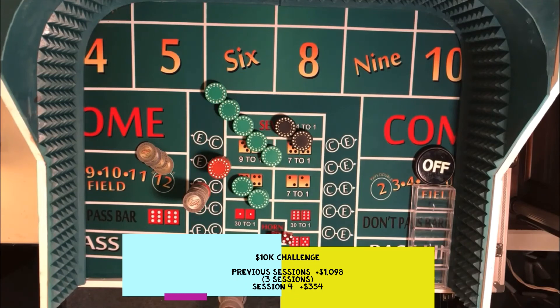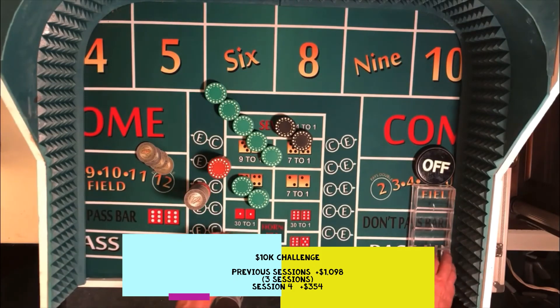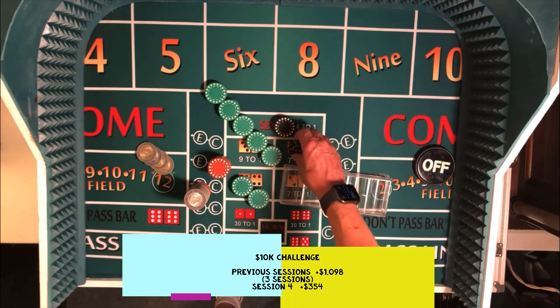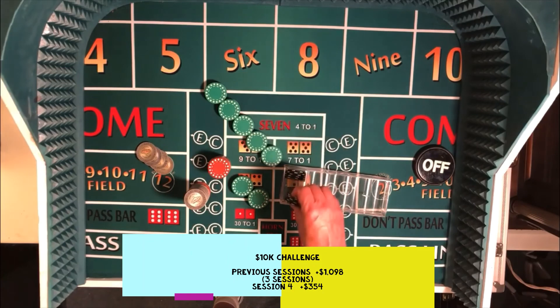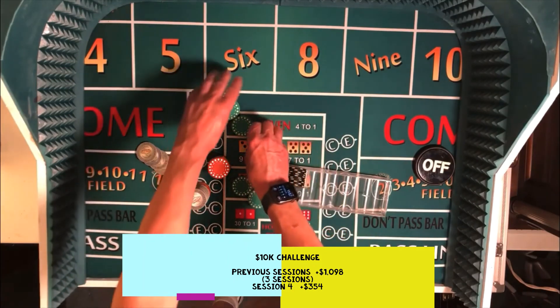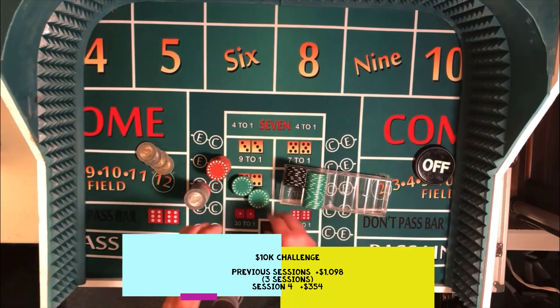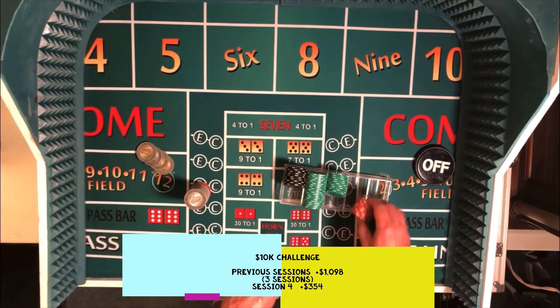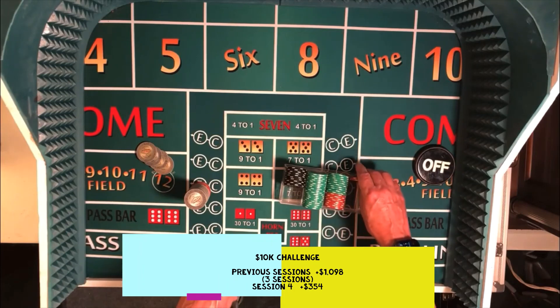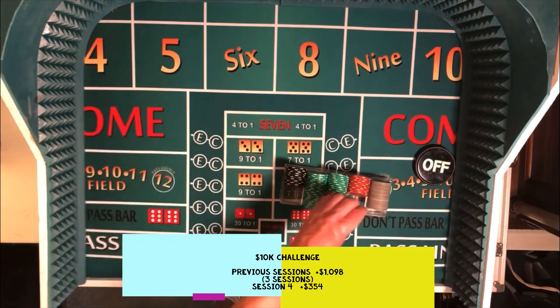And that meets our goal, so we will call that a session and take our profits in session four. That will get us up over $1,400 — right around $1,450. So that was a pretty good session, didn't take too long to meet our goal. Part of the discipline of being a winning craps player is once you hit your win limit or your stop loss limit, pick your chips up, color them up, walk over to the cashier cage, get your cash, take a break, go home, have lunch, have dinner, go play some nickel video poker — whatever you want to do. But you've met your goal, so be disciplined and walk away.